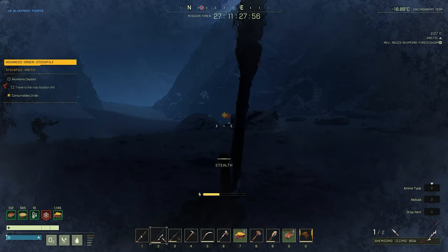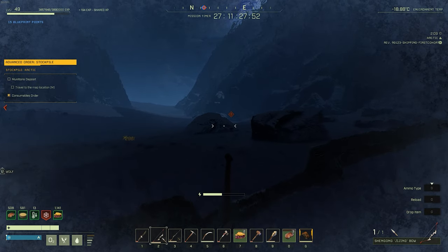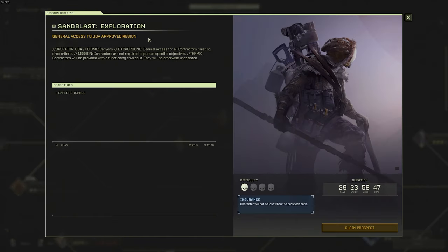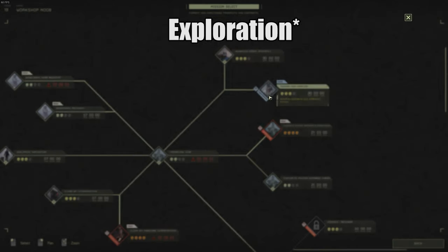It's worth noting that any mission that takes place in these biomes is a perfectly viable option. However, there are two insured biomes which last 30 days, giving you more time to grind your XP. These are the Sandblast Expedition, which can be found here, and the Tundra Expedition, which can be found over here.